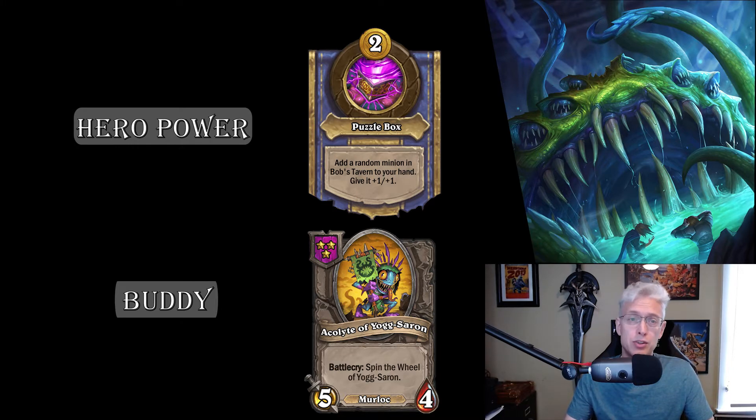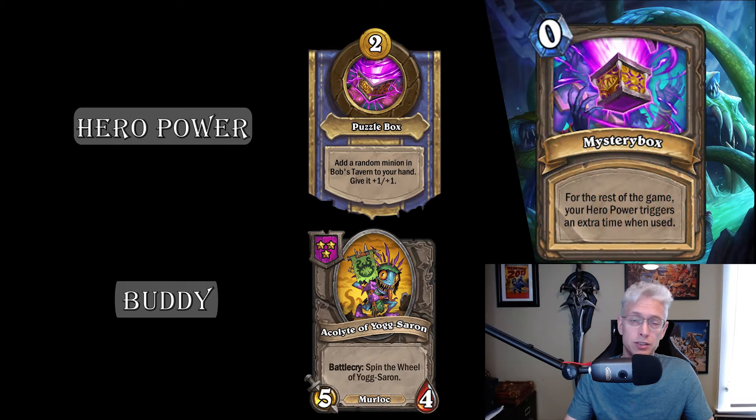The first result is: hero powers trigger an extra time. You can get multiples of this during the game, so your hero power for two gold could give you two or even three minions if this result comes up. It does stack.